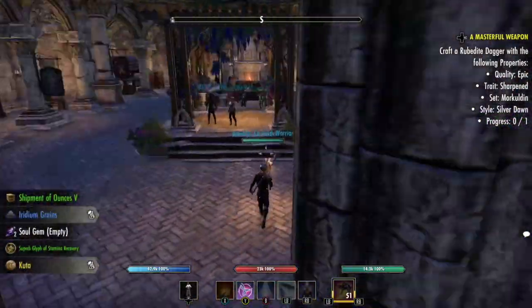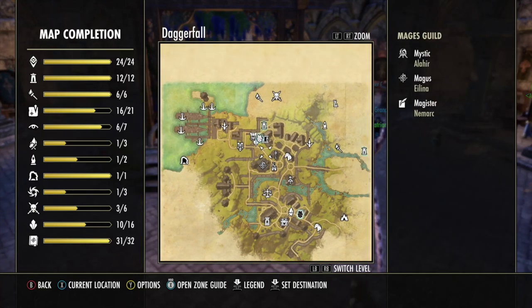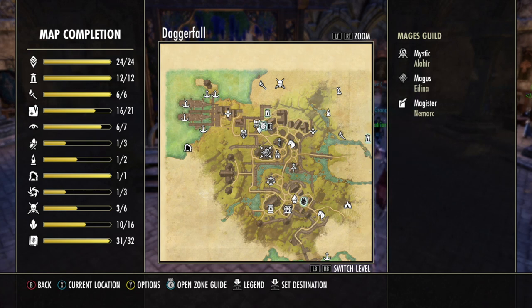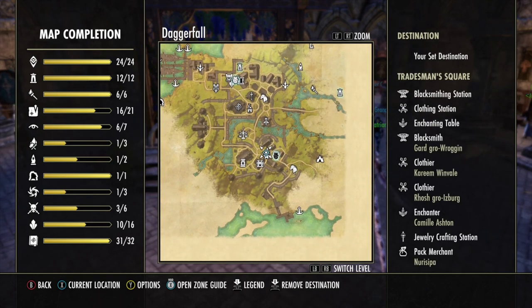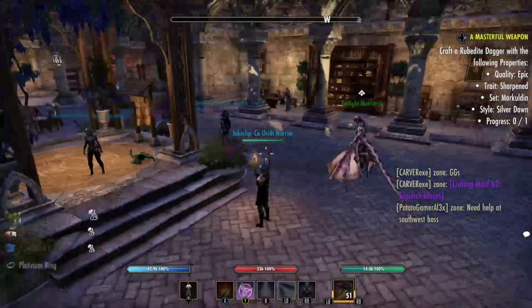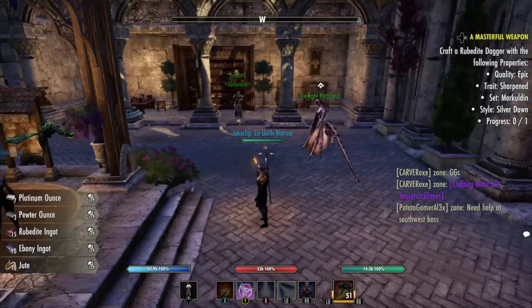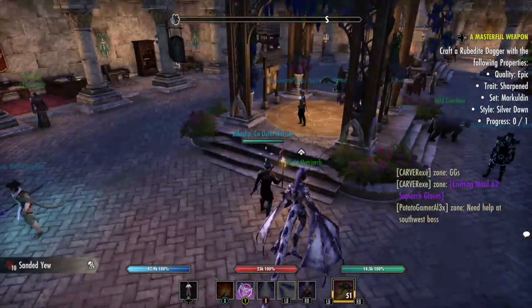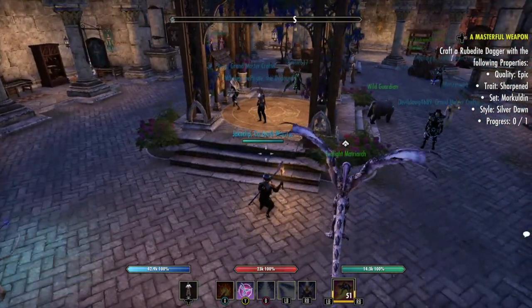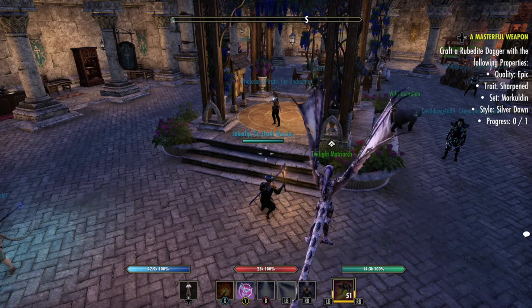For those wondering how to get started — the actual quest givers to start crafting writs are in all the starter zones. You'll need to be licensed first to get access to the crafting board. There's one person in the Mages Guild and one blacksmithing guy — you talk to them, it'll be a black arrow quest, you complete that and get access to the daily quests. Even starting on a new character you're going to be getting inspiration and XP towards your crafting, which puts you towards higher hirelings and maxing out crafting faster.